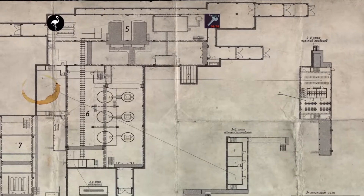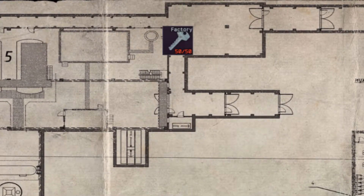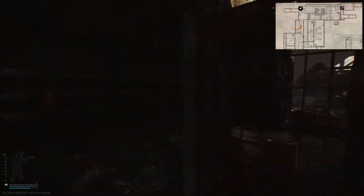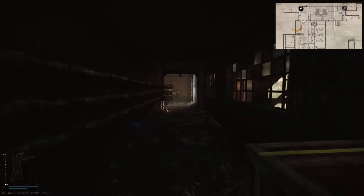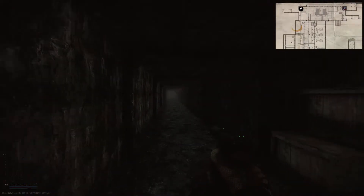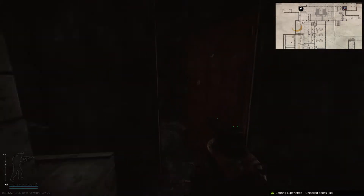The next two uses of this key are alternate extracts to the map factory: the seller's extract and the gate zero extract. We're going to start with the seller's extract. From our starting point near gate three, we hug the left side of the wall and enter this long hallway. Once at the end of the hallway, we take a right and around the corner, we can go down a short flight of stairs to enter the sellers. Behind the stairs, we have the locked door where we can use our factory exit key to access a new extract.